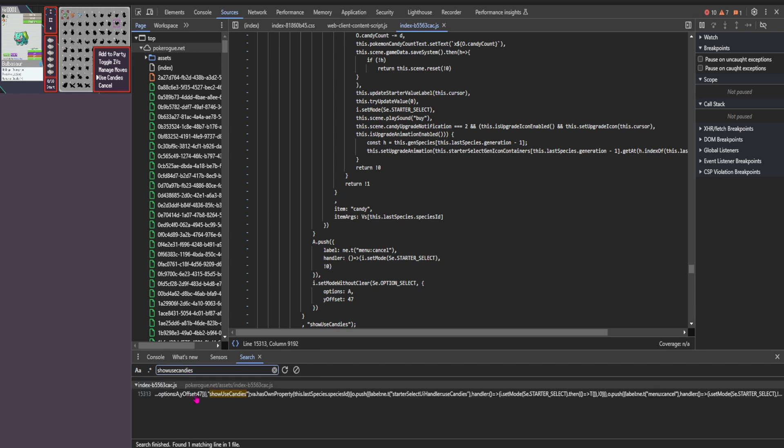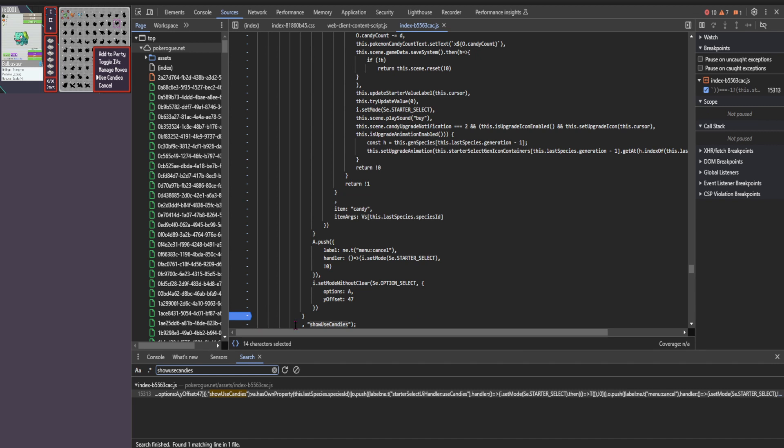Hit the Enter key, and then go ahead and double-click on this line so that it brings up Show All Candies. Right above that — this is the line for Show All Candies — right above that, right-click and say Add Breakpoint.